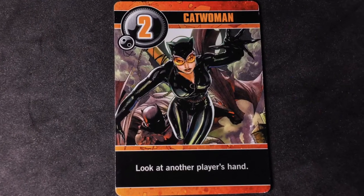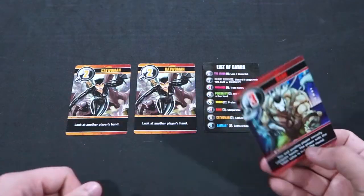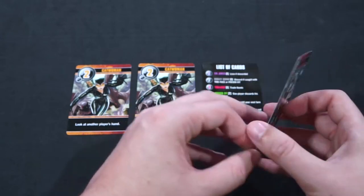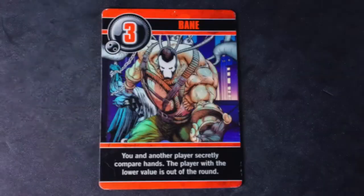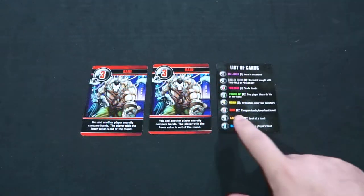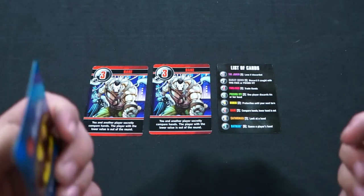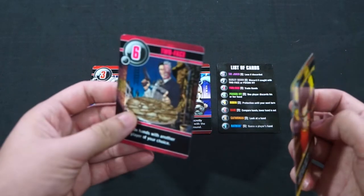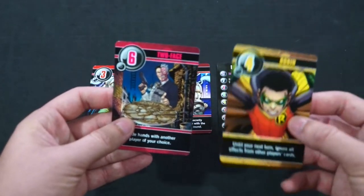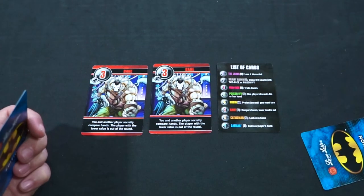The number 2 card is Catwoman. Catwoman allows you to take a peek at another player's hand, but no other player is allowed to look. The number 3 card is Bane. When you play Bane, you select a player and compare the cards you currently have in your hand to another player's hand of your choosing. You both compare cards in secret, and the player with the lowest number rank is knocked out this round.